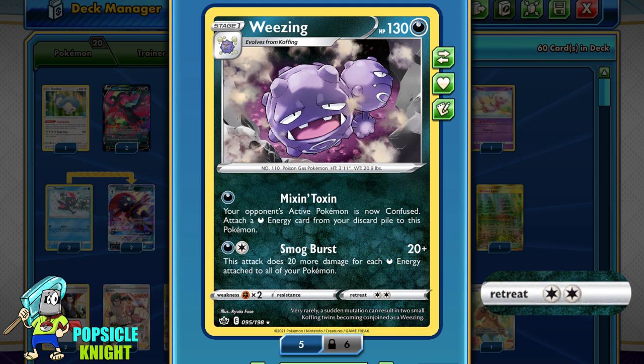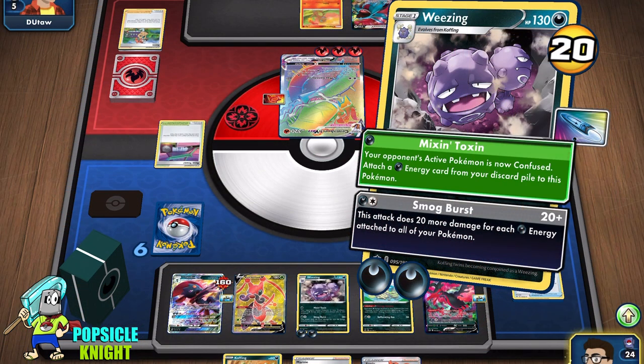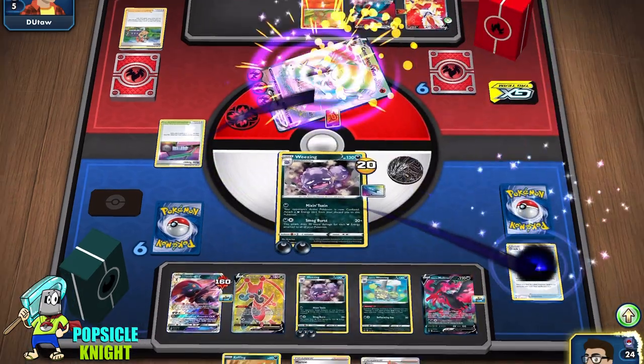It has a retreat cost of two, it's weak to fighting, and it has two attacks. The first one is Mixon Toxin — for one dark energy, your opponent's active Pokemon is now confused, and you have to attach a dark energy from the discard pile to this Pokemon. This attack is great for disrupting your opponent and for accelerating energy.